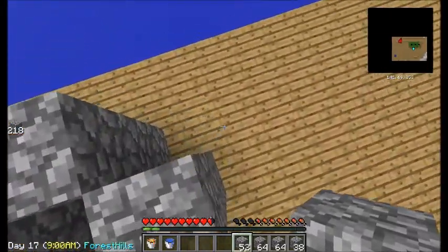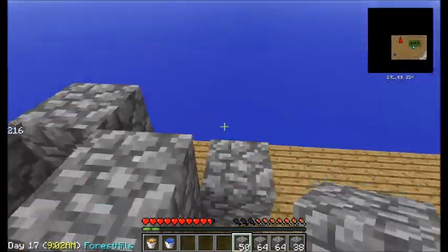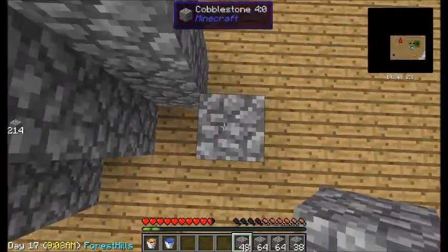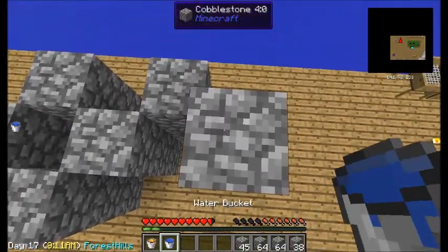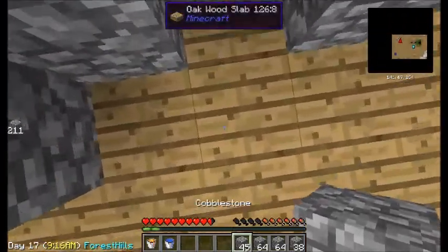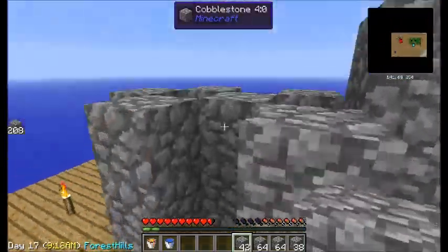Okay, there's one, there's one. Here's the second one. So this is how to make a cobblestone generator if you don't want to dig down. Whoops, dang it, I'm going to have to fix that later. Did I do this right? Yeah, I did this right.